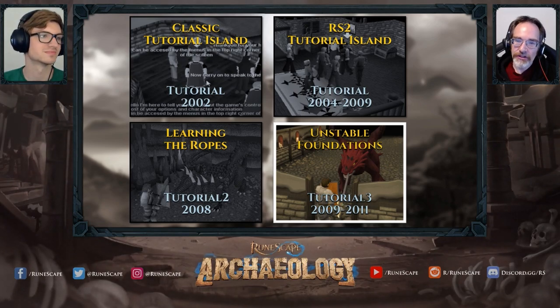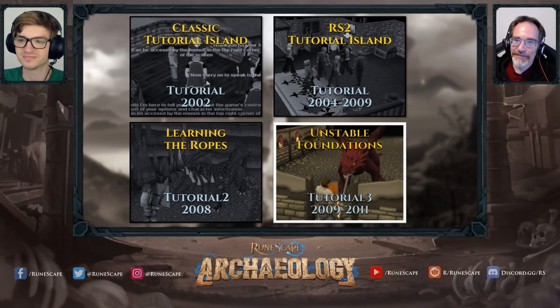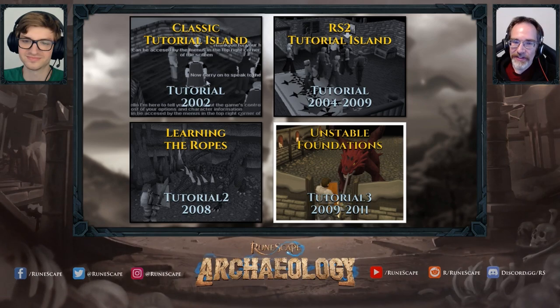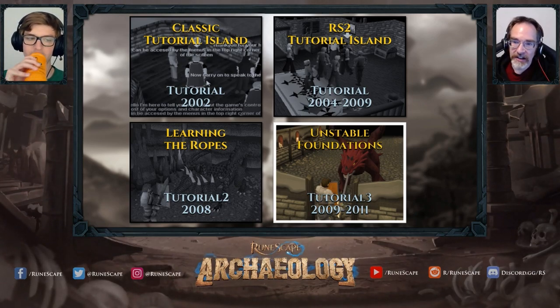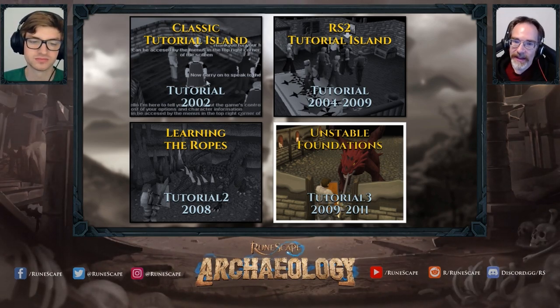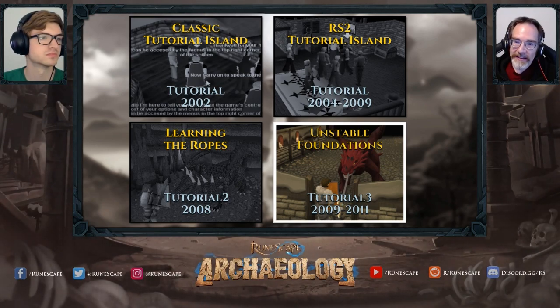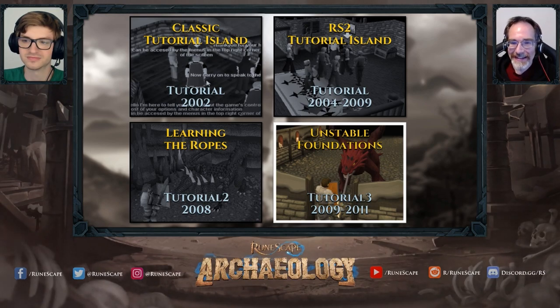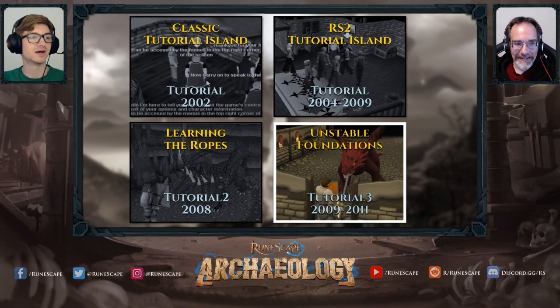In September 2009, Unstable Foundations replaced Tutorial Island — a reimagining of Learning the Ropes that learned from its predecessor. It remained the tutorial for nearly three years. In May 2010, the task system was released, consuming and superseding achievement diaries; tasks were integrated into Unstable Foundations as its guidance mechanism. In May 2011, Unstable Foundations was completely removed and supplanted by the Lumbridge introductory tasks — but that is another story for another time.